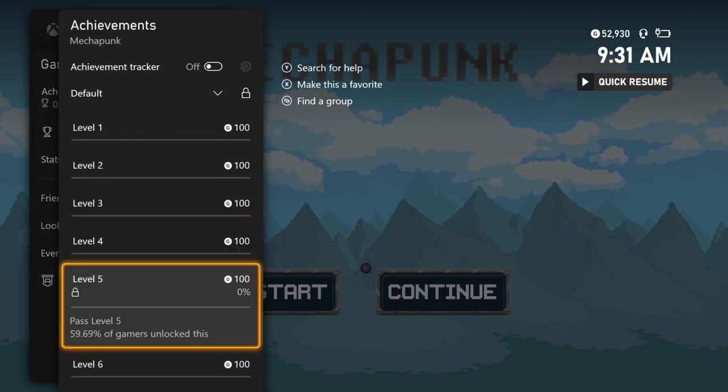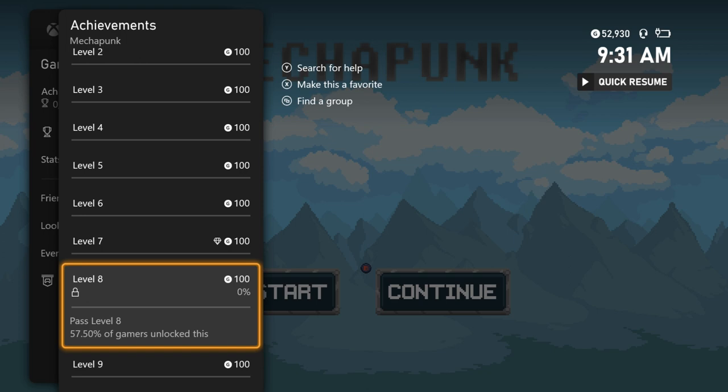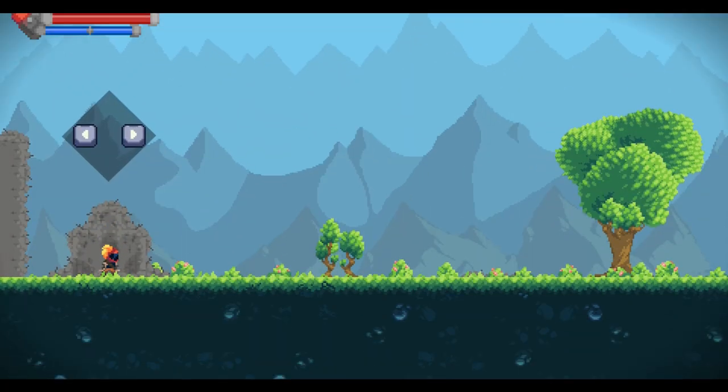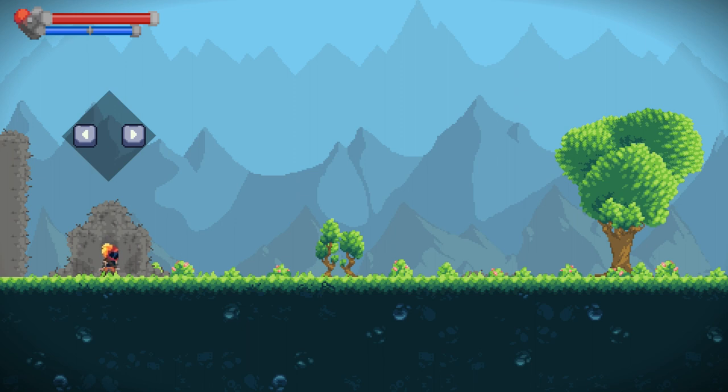This game is published by Weakfish Studio and it's developed by 909 Games. You can pick it up today for a price of $4.99, and at the time of recording this video, it's currently on sale for only $3.99 if you want to pick it up right now.